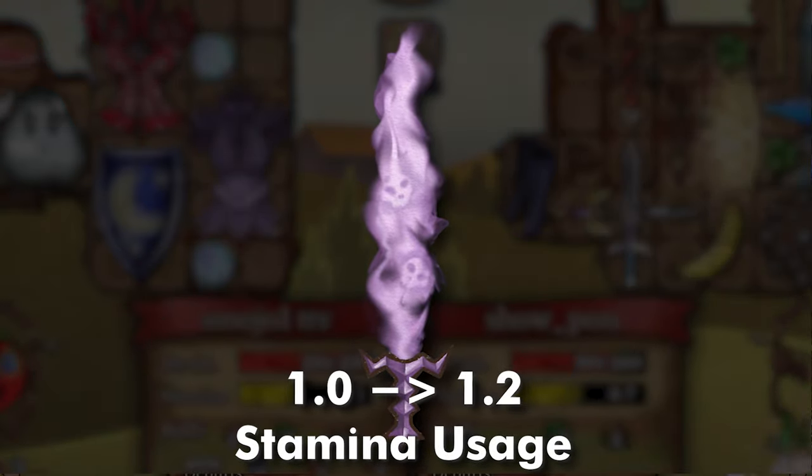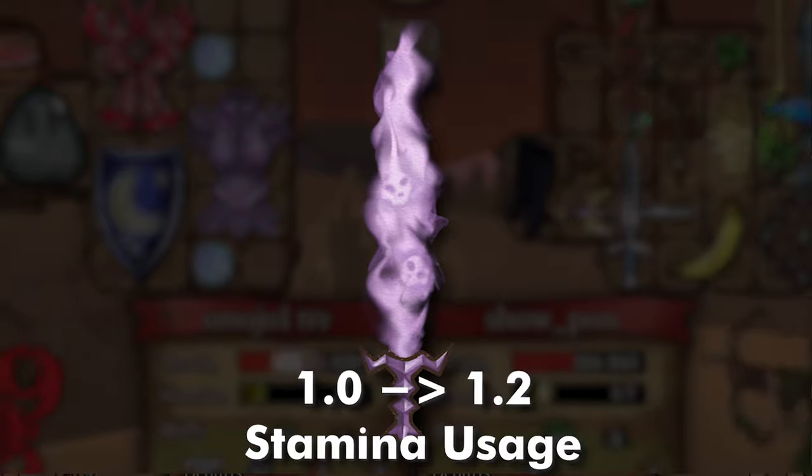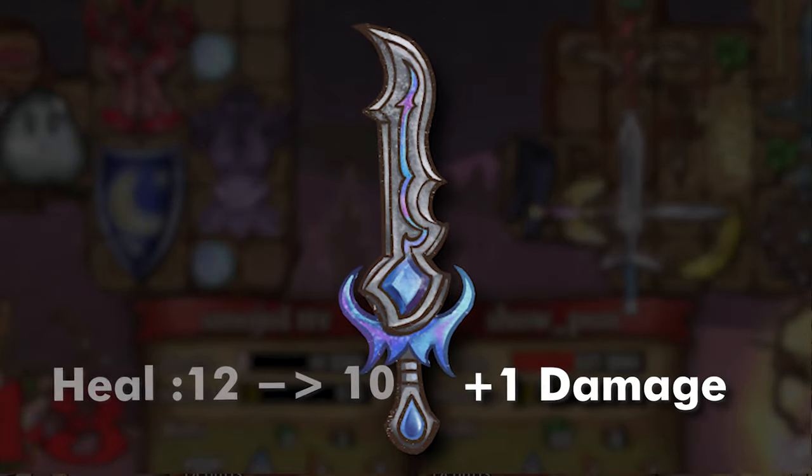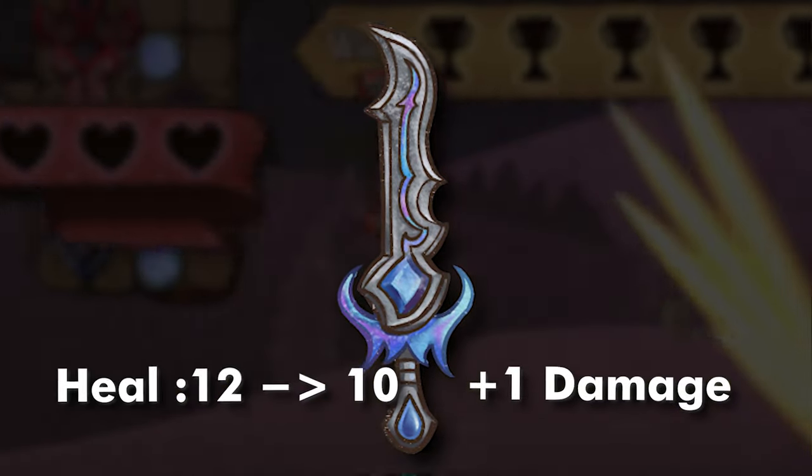The Darksaber received a nerf and requires more stamina, which is now 1.2 instead of 1.0. The Mana Thirst got a nerf as well and a buff — the heal went from 12 to 10, however it did gain plus 1 damage.